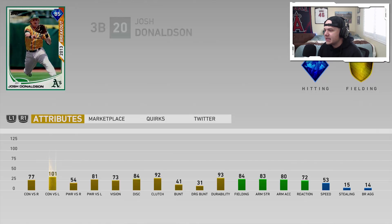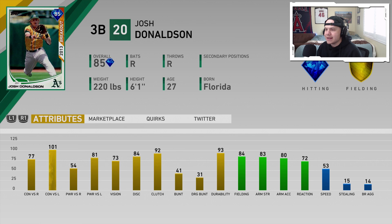The Oakland Athletics: 85 overall breakout Josh Donaldson from the 2013 season. 77–101 contact versus lefties, 54–81 power. Really good fielding though — 84 fielding with 83 arm strength. And 53 speed for a third baseman is not too bad at all.